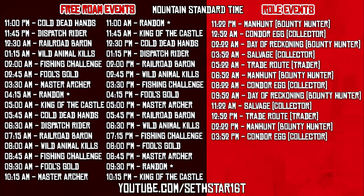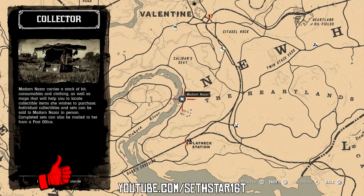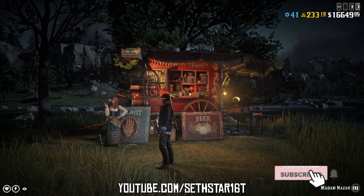Number seven: player kills with a pistol in free roam events. Equip your favorite pistol, check the free roam event schedule for a PvP match, and lay three more to waste. Now ride or fast travel to Valentine and head south of Caliban's Sea if you need to do some business with Madame Nazar.